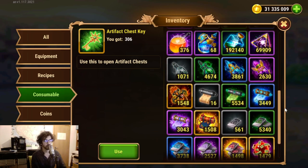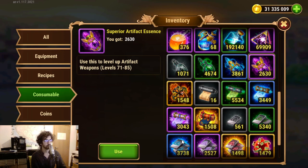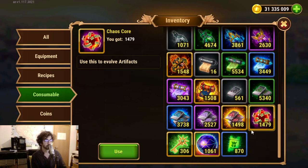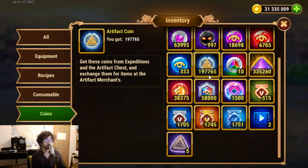I have these many fragments collected: around 1500 for the orange, around 2500 and 3000 for the purples, and 3400 to 800 for the blues, and between 4600 and 5500 for the greens, and then just remnants for the grey ones because I've been using those lately. I also have 1479 chaos cores and 197,000 artifact coins.